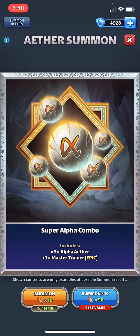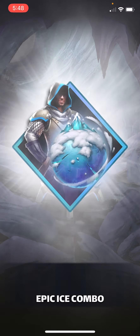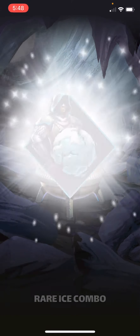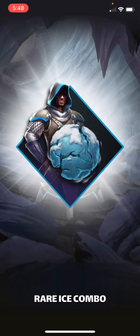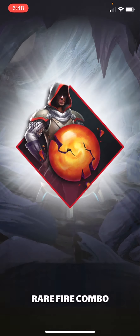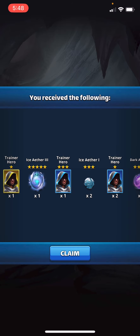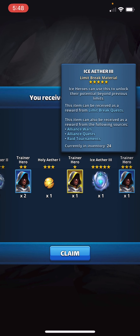Those are the Underwild pulls. But I do have enough to do a 10-pull of the ether summons — let's see what happens. I'm sitting on an okay amount of alpha ethers right now, but I'm undecided about who I should actually throw them to. I've got Guardian Hippo and Obacon limit broken, and that's it. I have other strong heroes in blue and purple I think would work. Just one five-star ether.